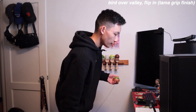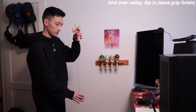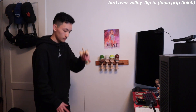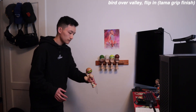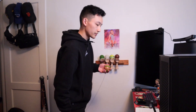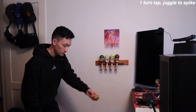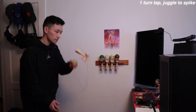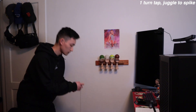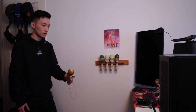Third trick is Bird Over Valley - flip in with the Tama Grip finish. Fourth trick is One Turn Tap, Juggle to Spike - got it on the third try.